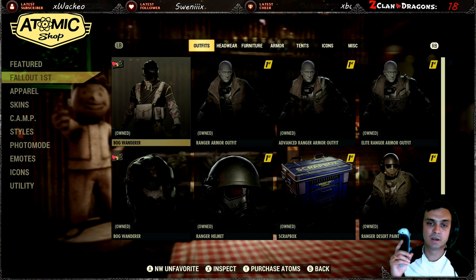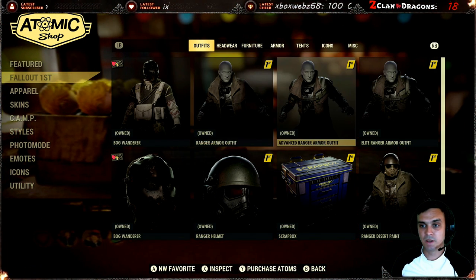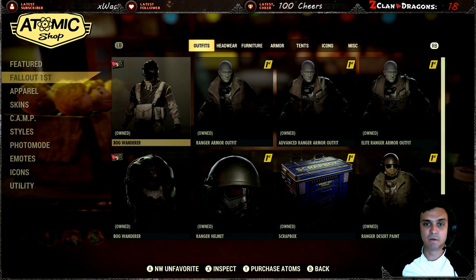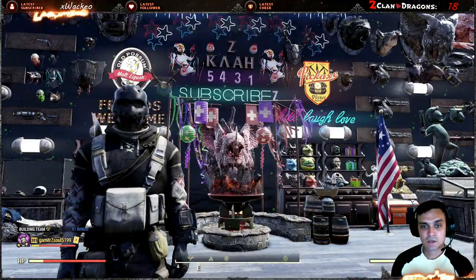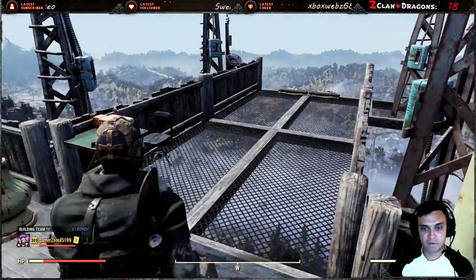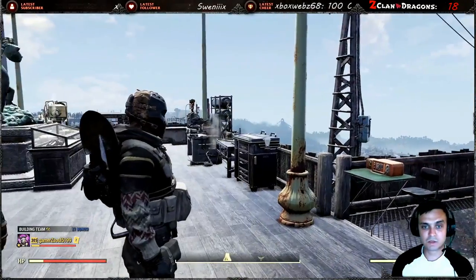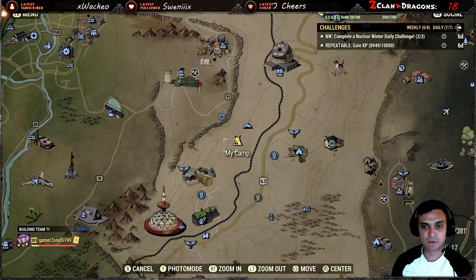It came out on the 7th with a 28-day limitation, so in 28 days this outfit will no longer be available. I'm not sure if they ever come back because once I claim it I never know if they return — Bethesda doesn't inform us of that. Anyway, if you decide to claim the Fallout First membership for one month you're still able to use all of its features, including this outfit. Let me show you.